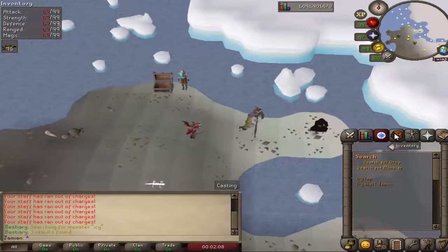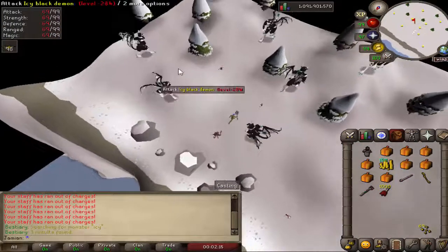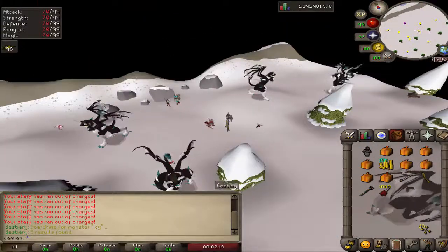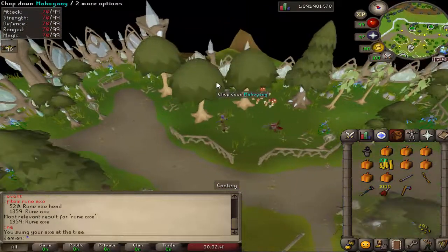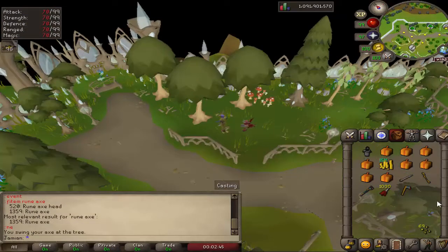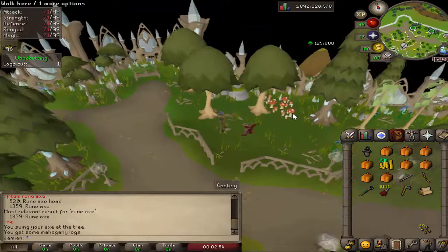In order to get to those, you just come over to the dark mage and teleport over here. You also have some imps here as well, but icy black demons — and obviously they do count as black demons. Now, the last option is turning in red mahogany logs. In order to get red mahogany logs, all you have to do is chop normal mahogany trees and you'll have a 1 in 15 chance of getting them. They come right into your inventory, and turning in one gives you 5 elven gold.